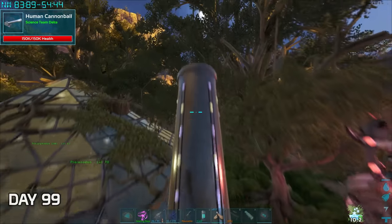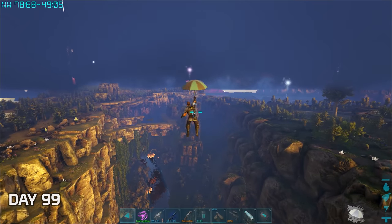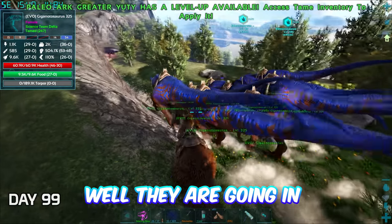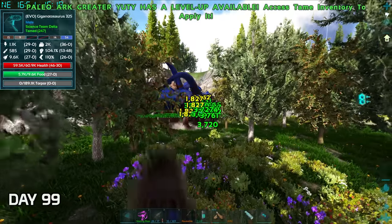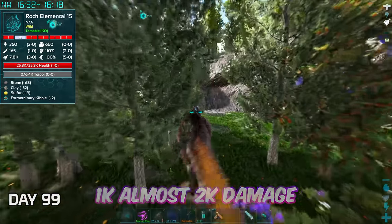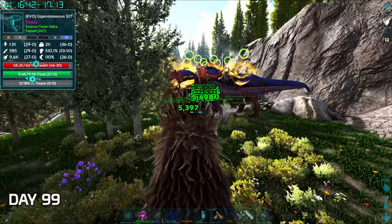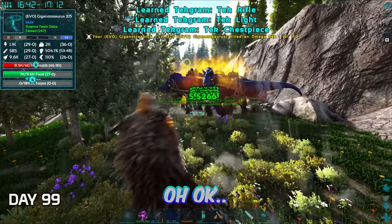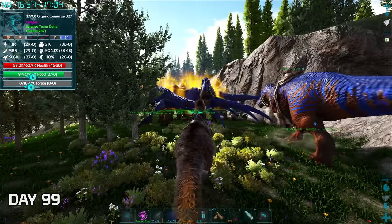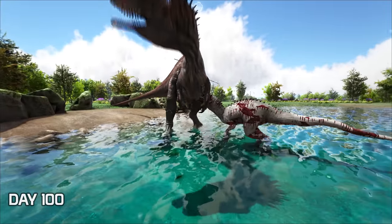On day 99 we played around with the cannon again, and with the combination of an umbrella we could travel pretty far. Then it was time for killing the Omega Rex — I brought in everything since we didn't want to risk losing any Gigas. It's doing almost 2000 damage — I can't see it itself. He killed it. Now all we had left to do was track down the last experiment, the Indominus, and get rid of it once and for all. The day had finally arrived. I had tracked down the Indominus, but when I arrived it was being killed by something much, much worse — the Savage Acro.